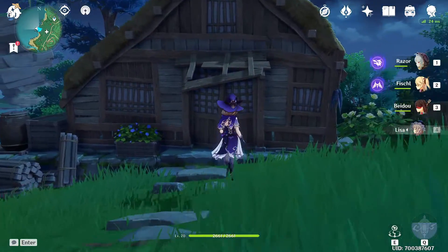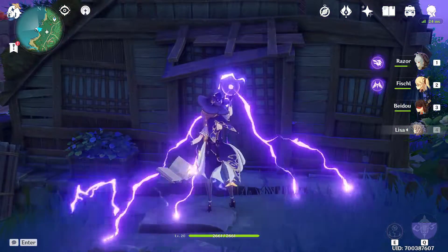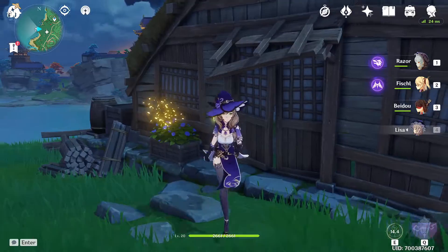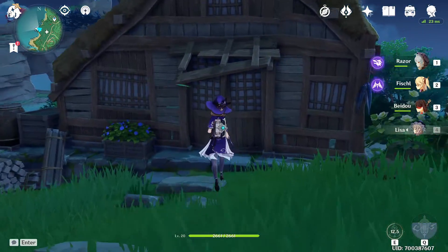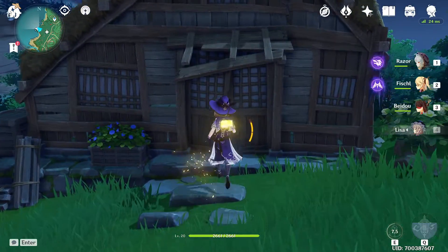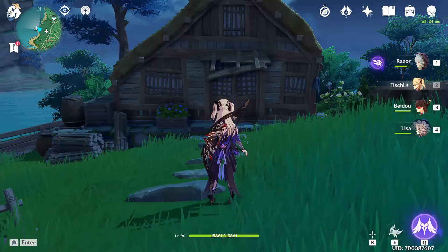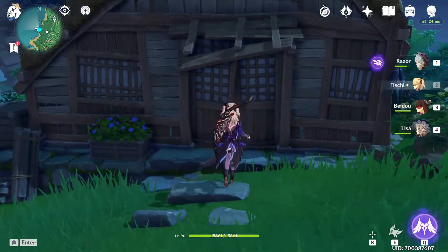With Lisa, you can come over here, hold her E, wait for it to recharge, then release — that's going to do some electric damage and activate it. You can also hold her basic attack and that's going to recharge the pillar as well.